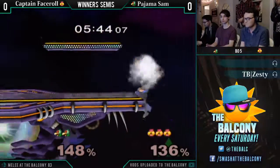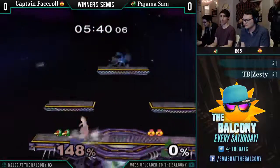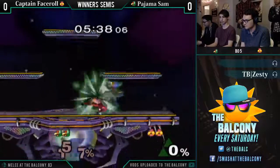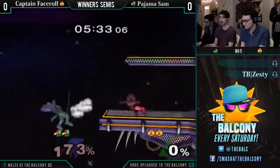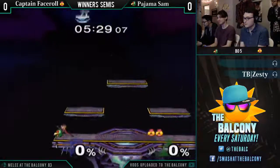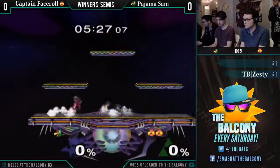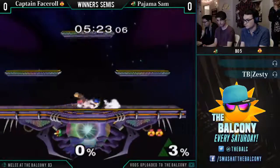That was also really nice — that's gonna be a stock. Obviously Captain Face Roll just kind of felt his extra stock kind of went out there to see if it could happen. I'm pretty sure he was well aware that was a silly edgeguard attempt. Got the grab, but Pajama Sam mashes out really fast. Holy shit — zero percent.